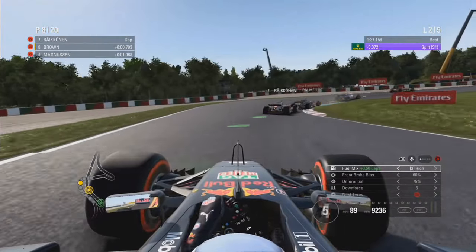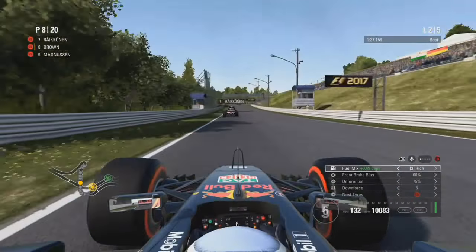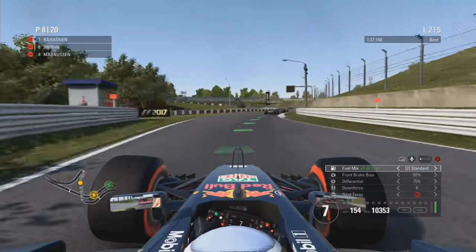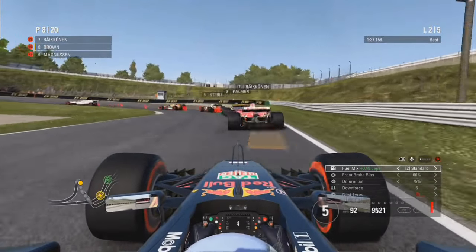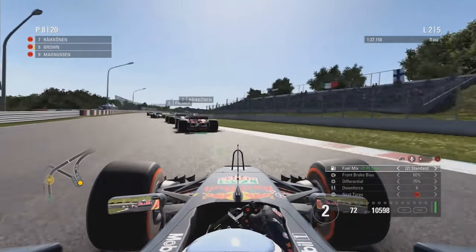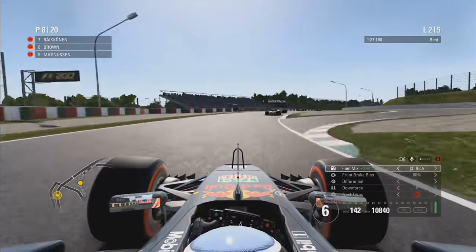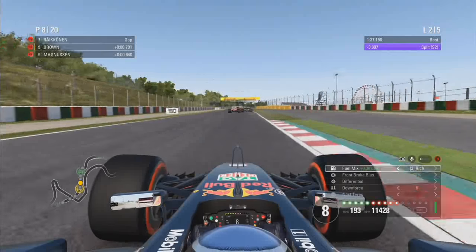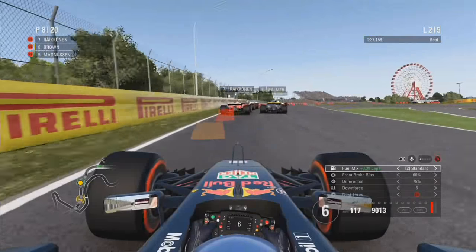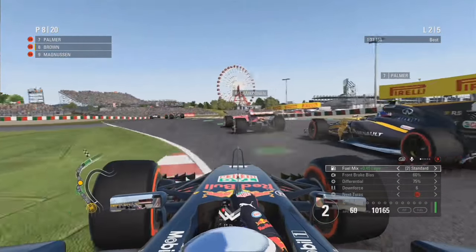We're going to skip ahead and cut straight to the action. We are approaching Kimi Räikkönen in the Ferrari and going into the corner — we nearly touch the Ferrari, we do touch the Ferrari, giving him a little shove from behind, and that is not a sexual reference at all. We nearly punt him straight off the track, which would have given us a massive penalty.